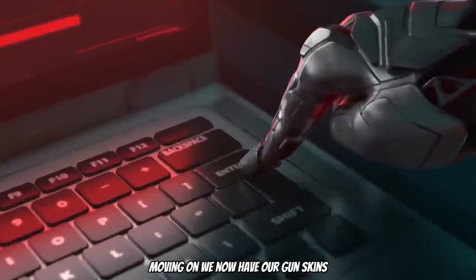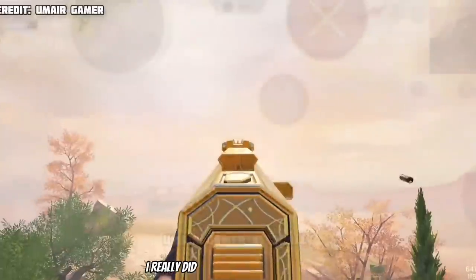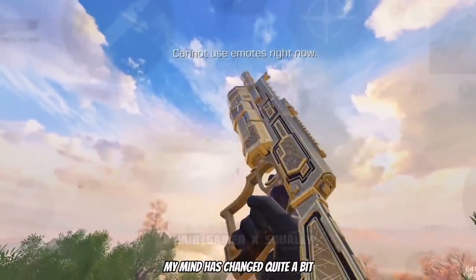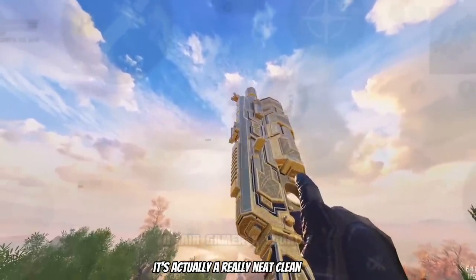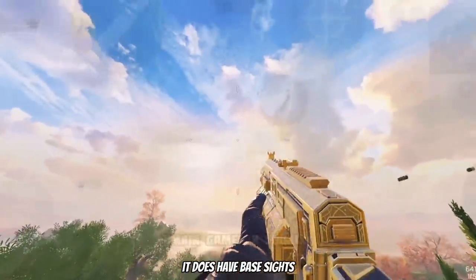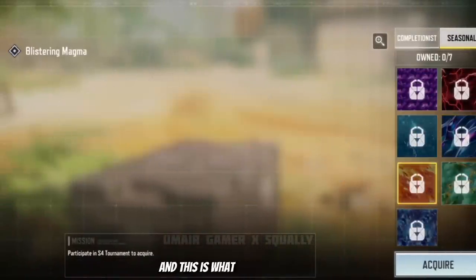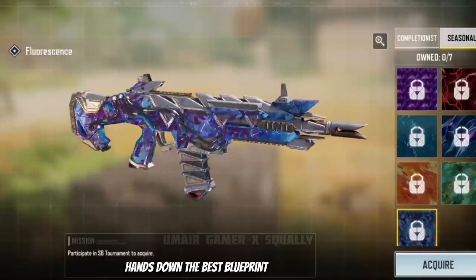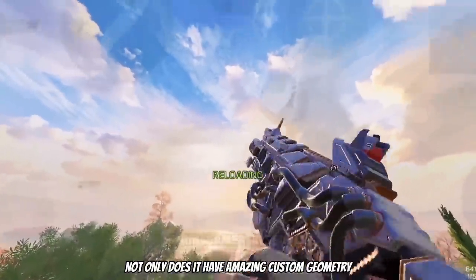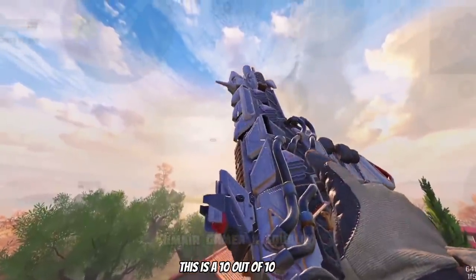Moving on to gun skins, starting with the Bison Gilded Dawn. In the teasers I really did not like this blueprint at all, but seeing it in game my mind has changed quite a bit — it's actually a really neat clean skin, not bad at all, though it does have base sights. Next is the Kilo 141 Gentleman's Calling — hands down the best blueprint in the battle pass. Not only does it have amazing custom geometry, it also features custom sights. In my opinion this is a 10 out of 10 skin.